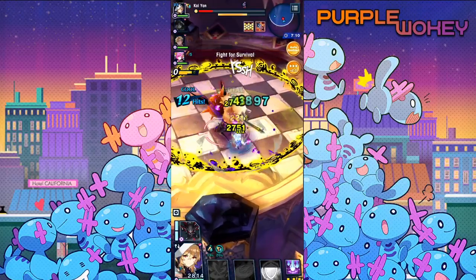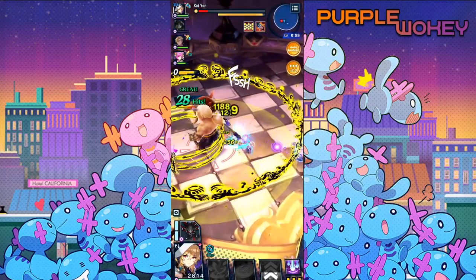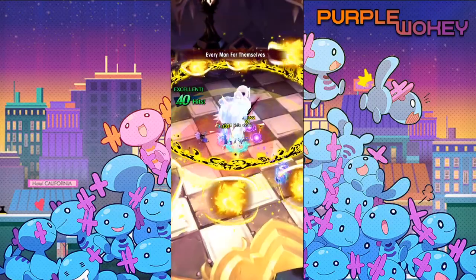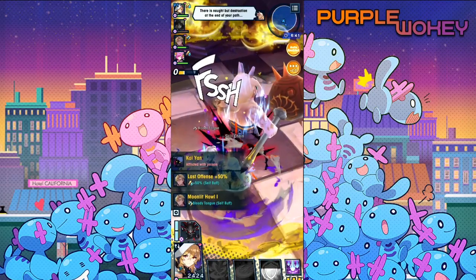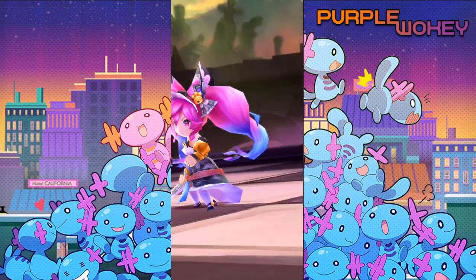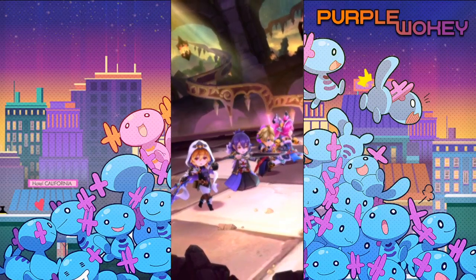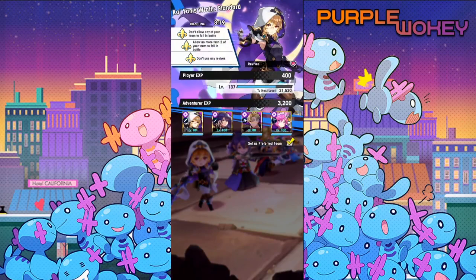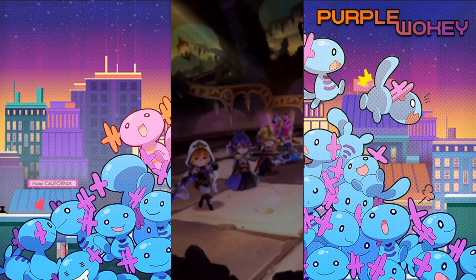Grace doesn't have that problem. If you have Grace, I think it's actually possible to auto standard 100% without having to worry. Right now for me personally, where I'm at in the game, I have about a 75% win rate on auto. The reason is that sometimes the RNG isn't on my side and he just dies before I can actually do anything. Good job though - you guys were able to do it here. I will not use my weeklies because I'm saving that for the harder one, Volk.